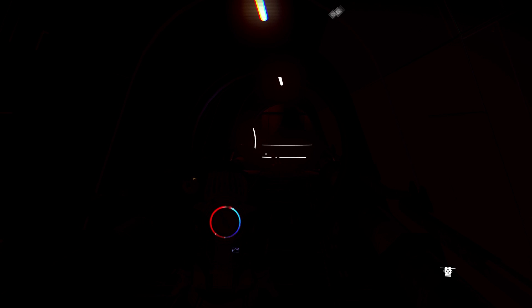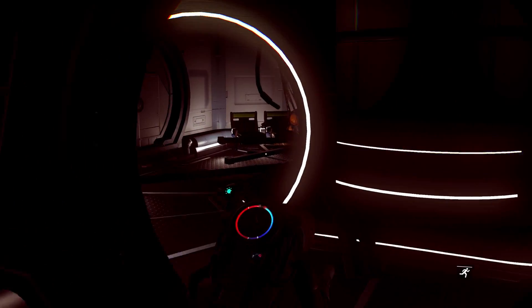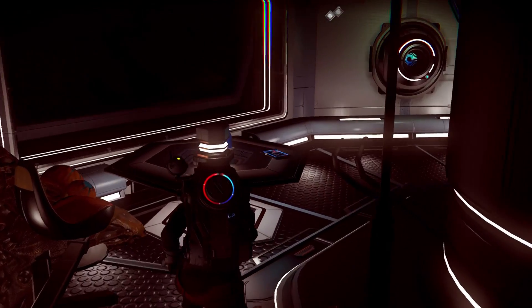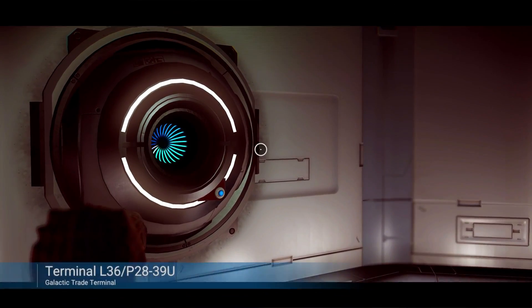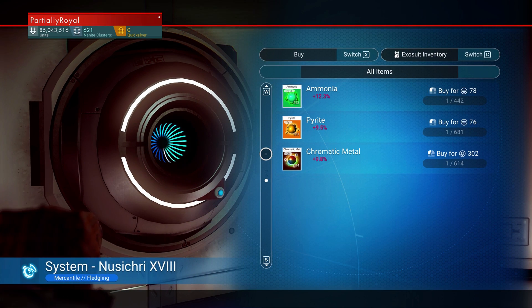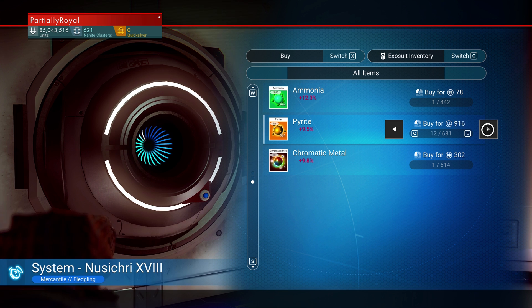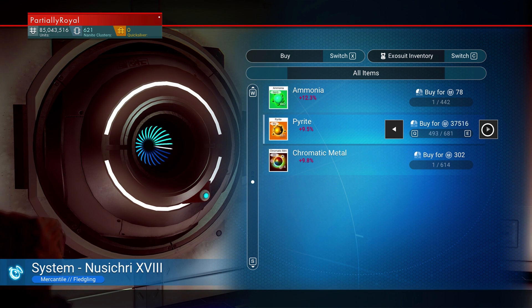Man, look at this - I feel like I'm about to be killed by Darth Vader. It is real dark down here - my light won't even work. Yeah, see the flood bubbles coming in. Oh god, there's actually a trade terminal in here, selling normal stuff - pyrite - buying all of it.